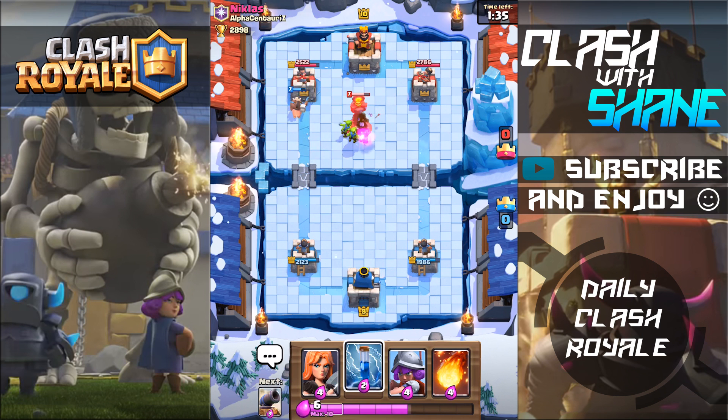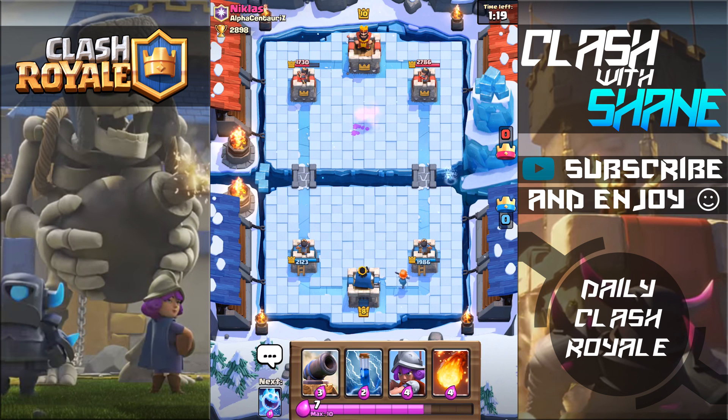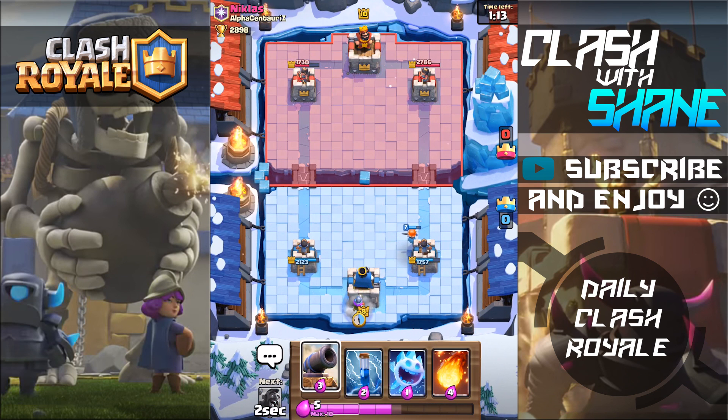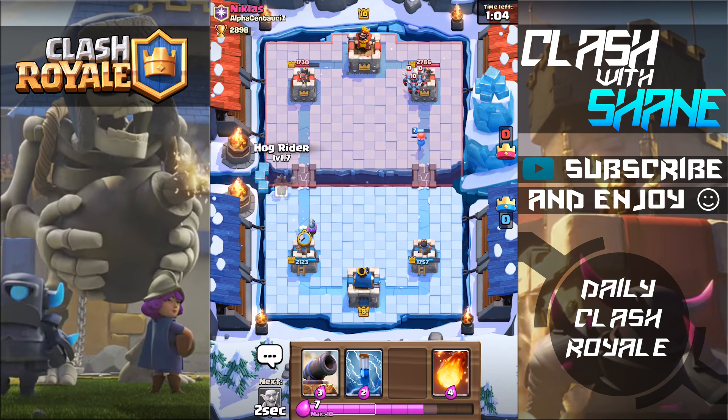Inferno — those goblins should distract it for fairly long, I won't need the zap spell. Doing good damage with the hog rider, bringing the tower down to 1700 health. Definitely okay with that push. Valkyrie here — hopefully he won't fireball a valkyrie. He might — okay, if that's what you want to do, personally I don't think it's value. That tower is weaker, he shouldn't have the fireball available for the push on the left. Hog rider with ice spirit.